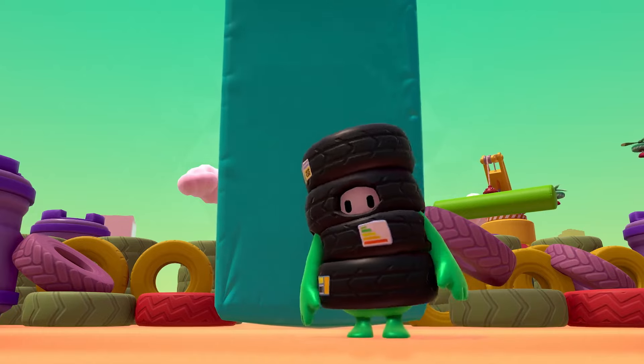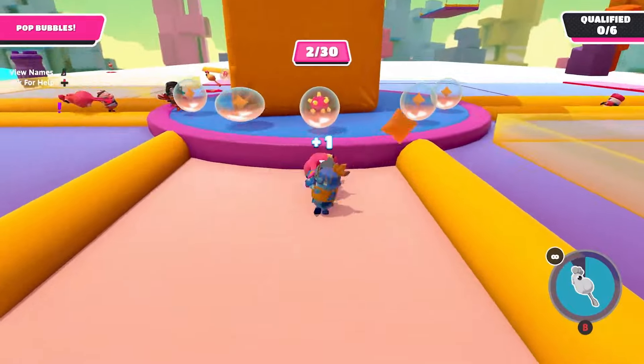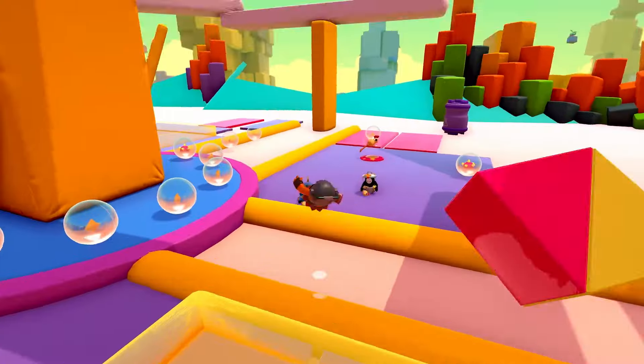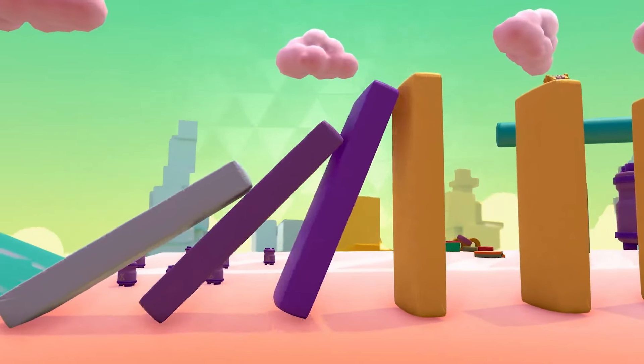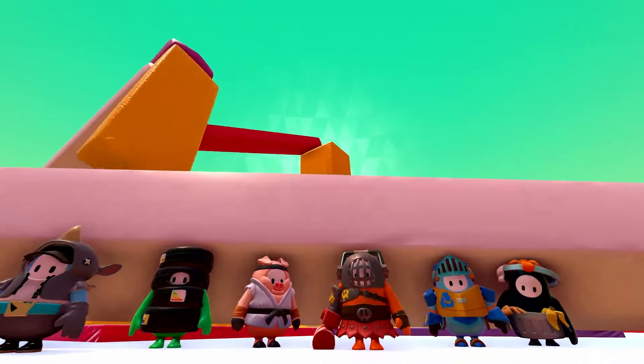In the background you can see a new skybox theme — it's not from any other season. You can also see new creative colors, since Fall Guys creative mode has a limited amount of colors currently, so having more colors to match the theme is always really nice.